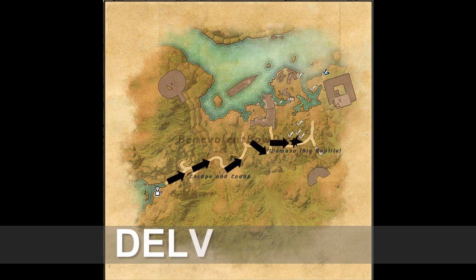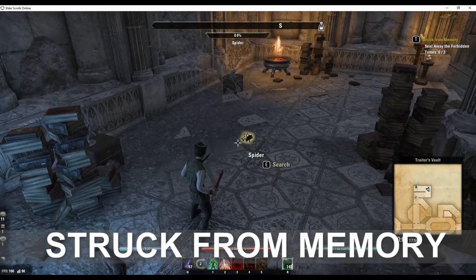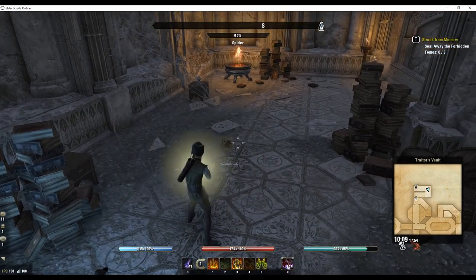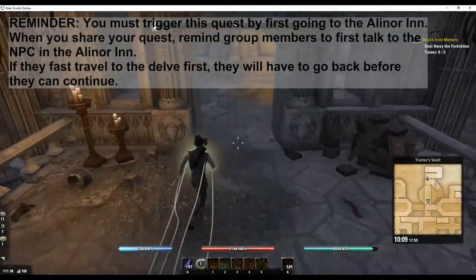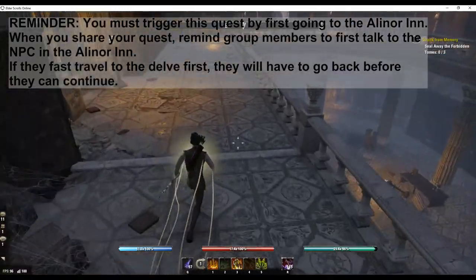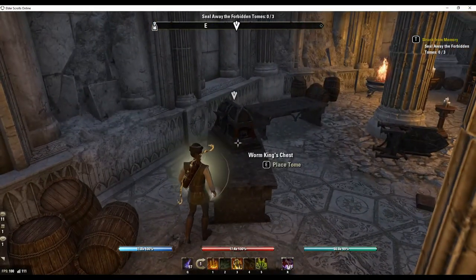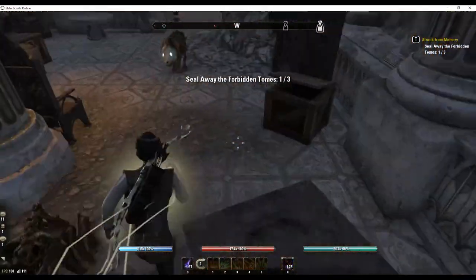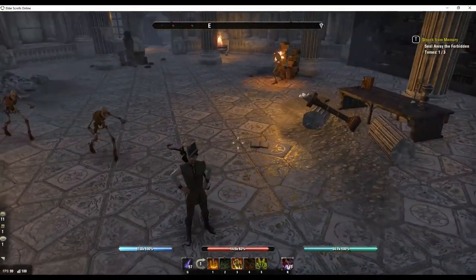Here's the delve recap. Escape and evade through the caverns till you get to the opening. Take the longer path to the right avoiding other enemies. Once you find the wamasu, go around behind it, collect the three nests, drop down and collect the three by the water. Struck from memory can be a bit frustrating for most players because it's so easy to get lost. If you are doing this daily quest as a group there are some important considerations — once you share the quest you will need to go to the inn to talk to an NPC. Once you listen to his banter about beer you can travel to the delve, so please remind group members, as they may travel straight to the delve and then have to go all the way back to town.